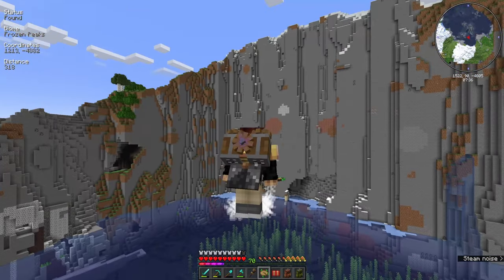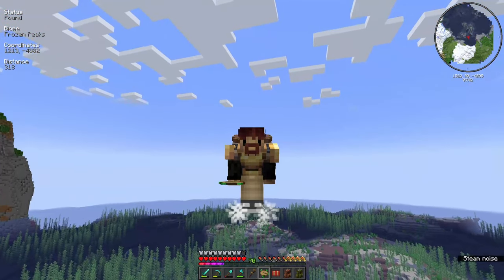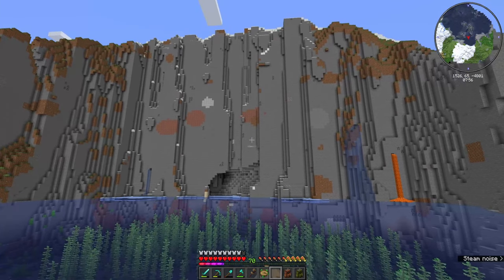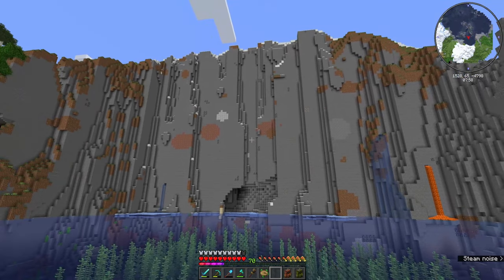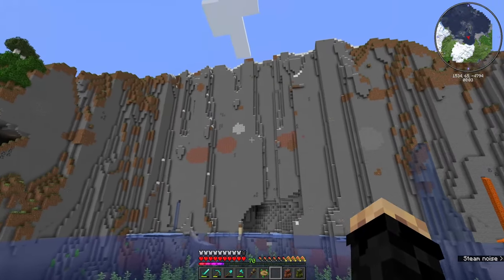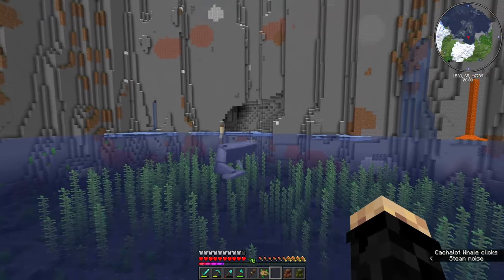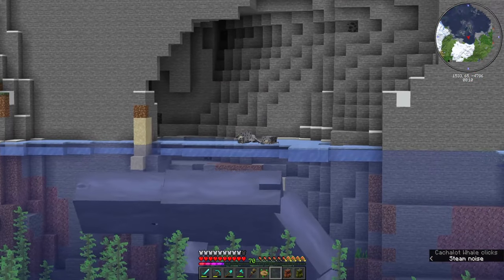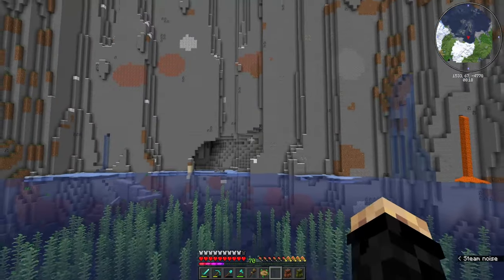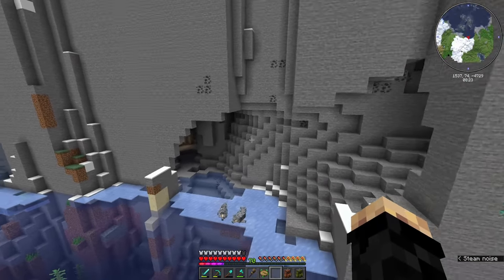That's it right there — holy cow, we found home. This is incredible, this is exactly what I was thinking about when I thought dwarven. This is perfect — just this huge dwarf entrance with a harbor in there. We'll have the water going straight in. There are some little seals over there. We'll have to make this look a little bit better, it's a little patchy right now, but oh my gosh, this is literally perfect.